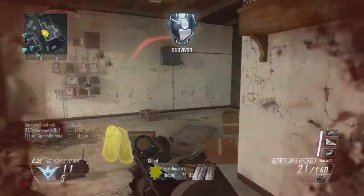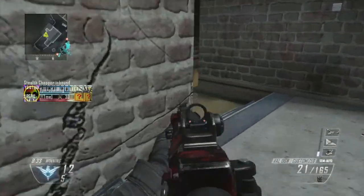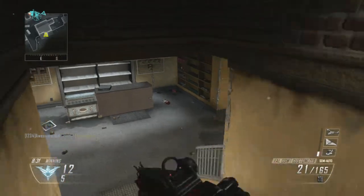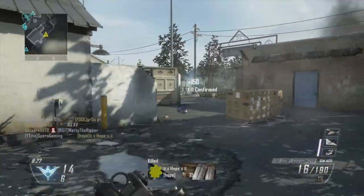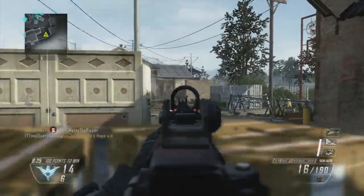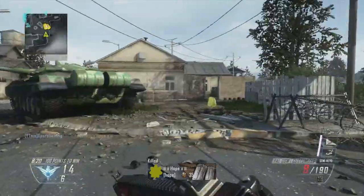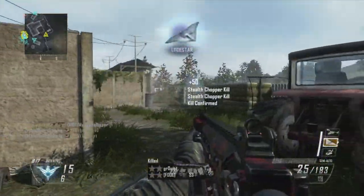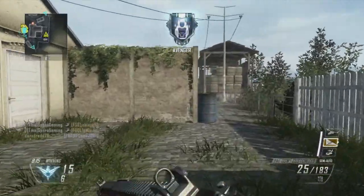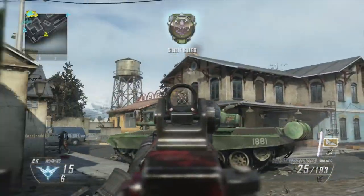Everything in this class I'm using for a reason. The reason I'm using the FAWL with quick draw, fast mags and stock — fast mags because you seem to run out of clip ammo really quick when you go up against multiple people. Stock because it helps you strafe back and right when using a fully automatic gun, helping you dodge some bullets. And quick draw because you need to aim in faster than the other person.